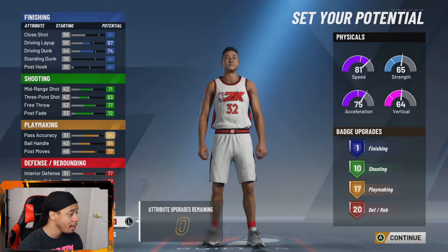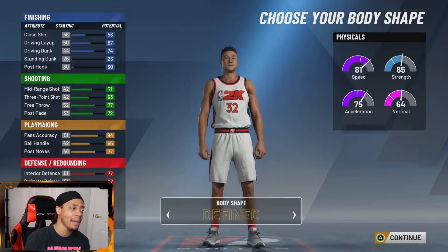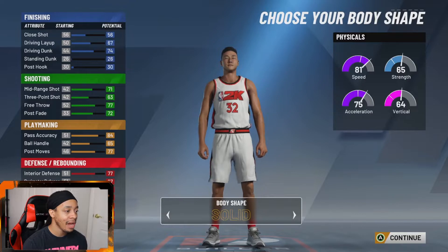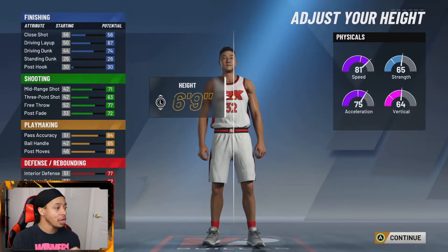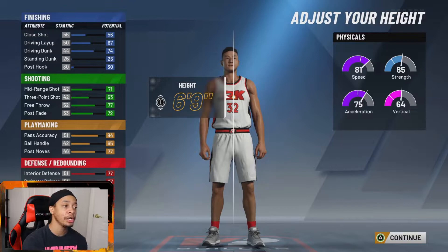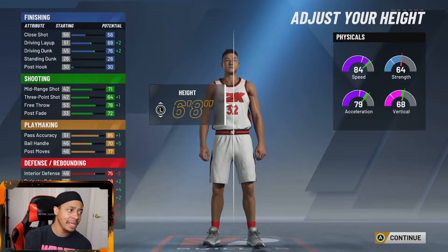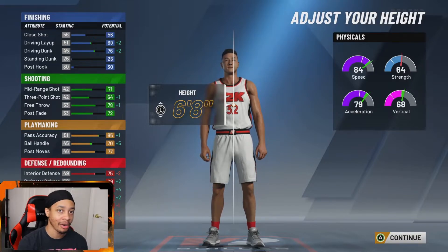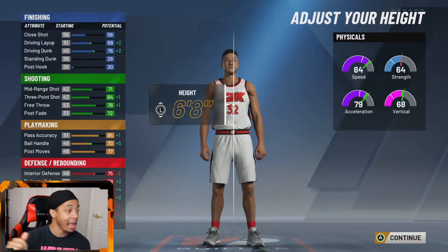Now for body shape, I don't think it matters much but I'm going to go with defined — so I look kind of muscular. My last build for this playmaking glass cleaner was at six foot eight — I thought that gave you everything and it's one of the best ways to make it, but it's not the only way. The six-eight version is in my video from yesterday so go check that out.